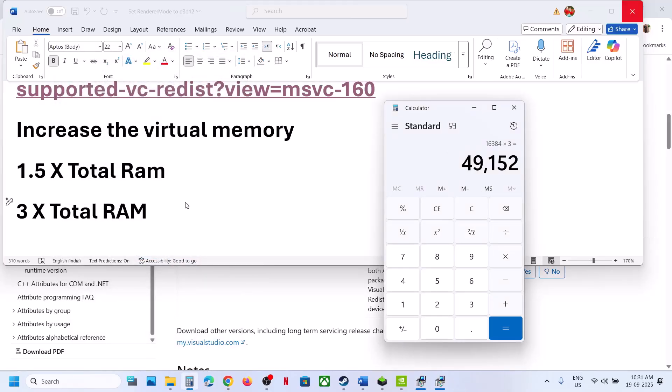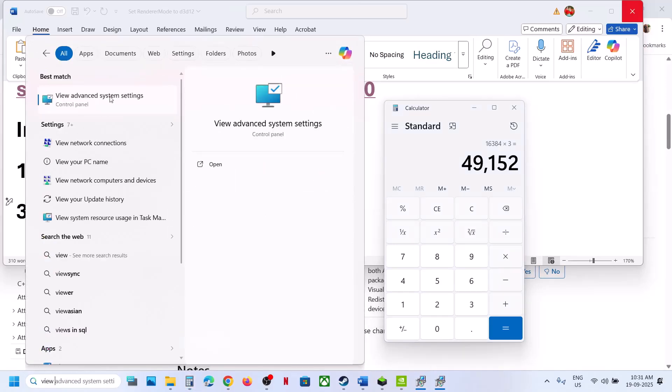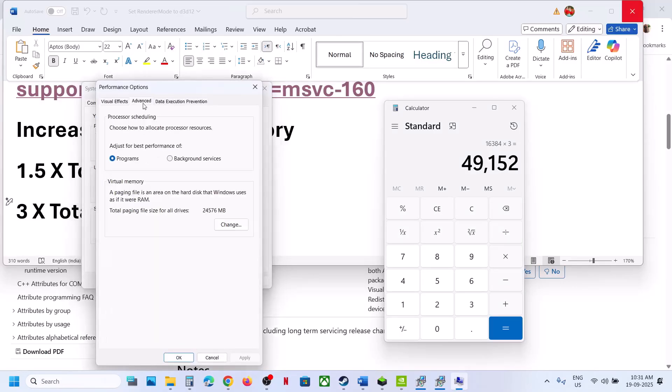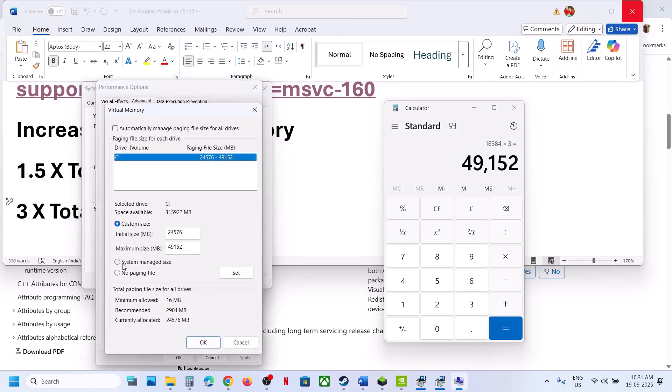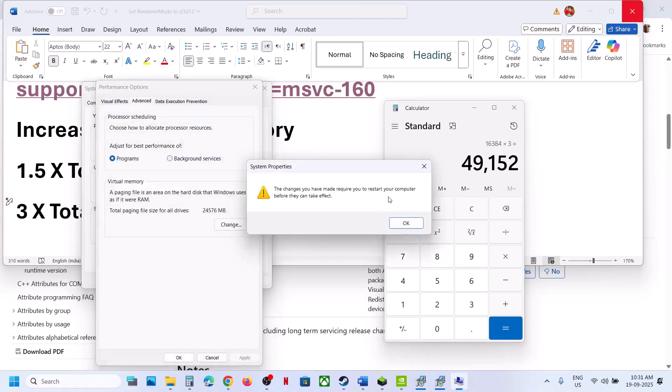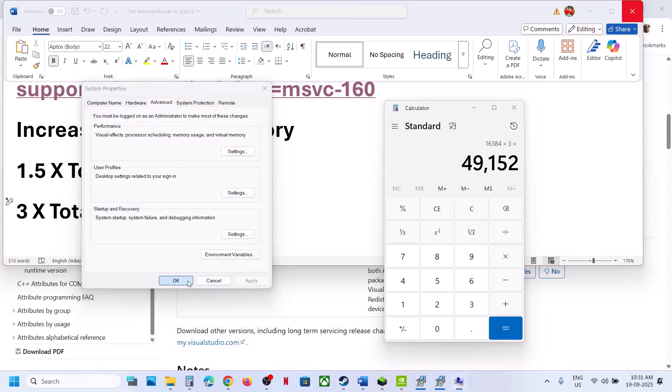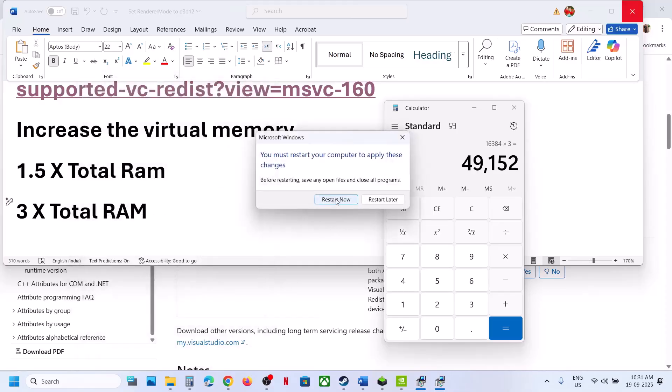If still not working, go back to Advanced System Settings > Performance Settings > Advanced > Change. This time select System Managed Size, click Set, make sure you select the drive where the game is installed, then click OK, Apply, and OK. Restart your computer and after the restart, check.